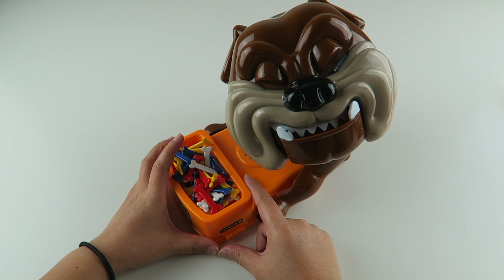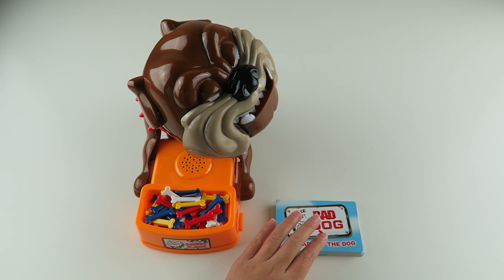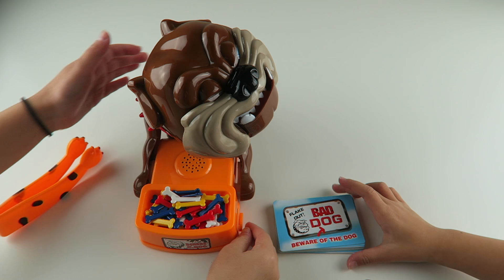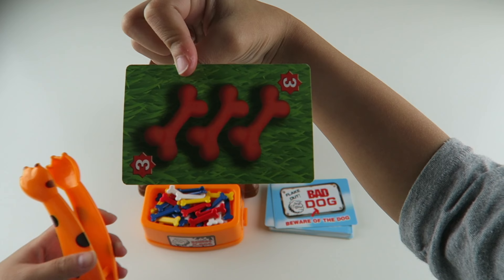Now let's turn the switch to on. She's snoring — cool! Okay so we just shuffled our cards and now let's play. I hope I get one bone. I got three bones. No, it's the opposite — so now she's gonna pick them up with these cat-like tweezers.